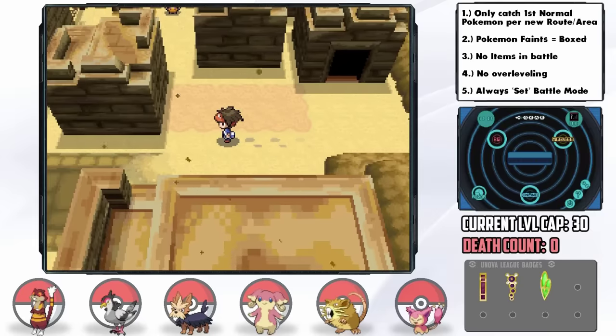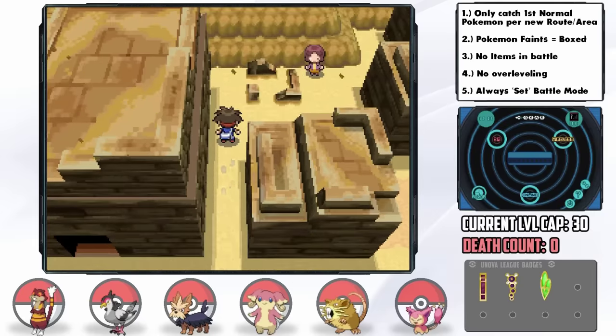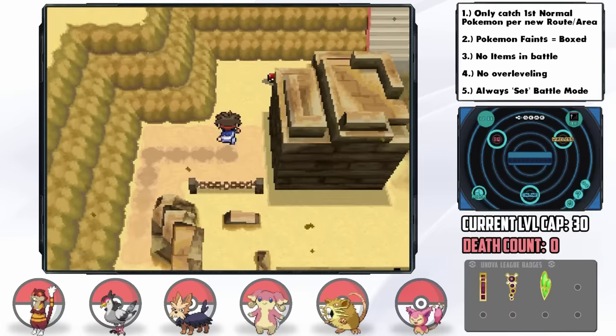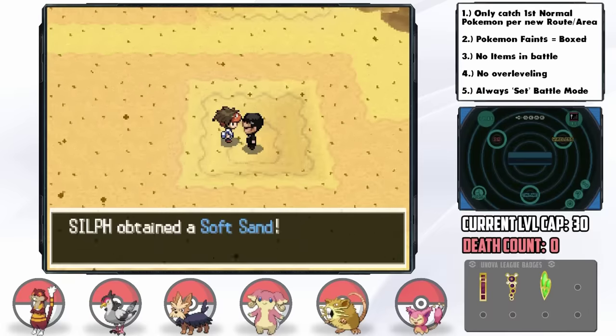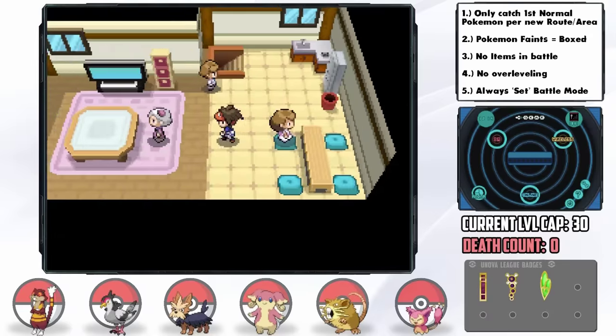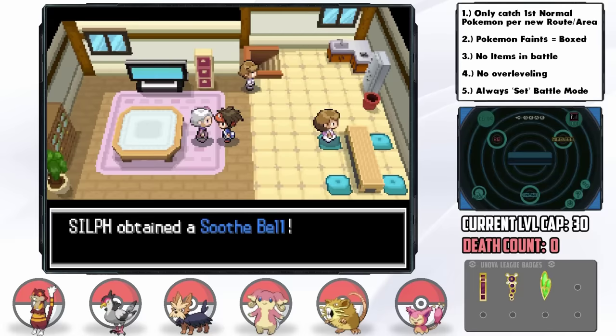There's a fully evolved Braviary as an overworld encounter on Route 4, but only on Mondays — so it wasn't meant to be. We finally pick up the Dig TM along with the Soft Sand. After that, we arrive in Nimbasa City, the location of the 4th Gym. In one of the houses we grab the Soothe Bell to increase friendship, so Return is growing ever stronger.